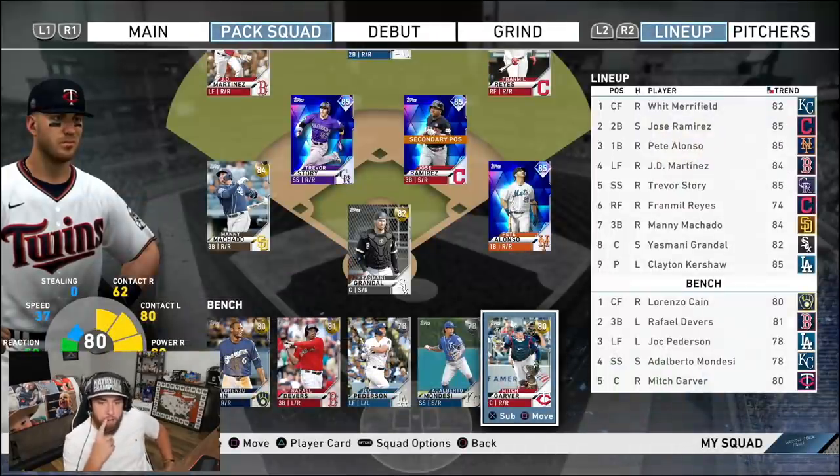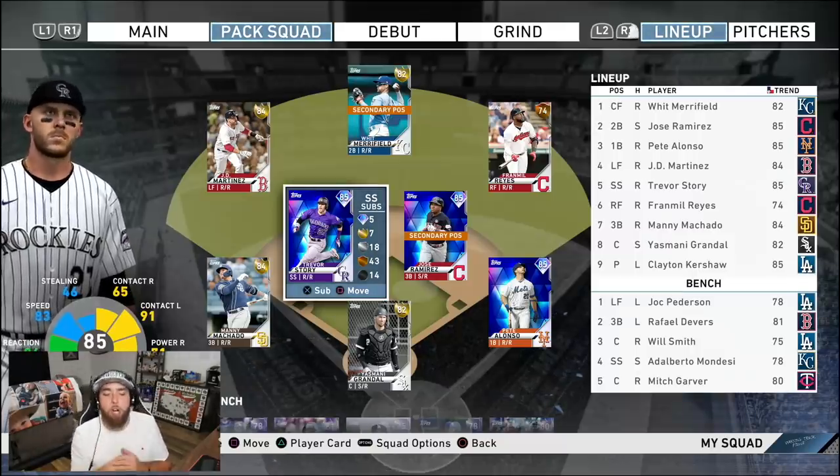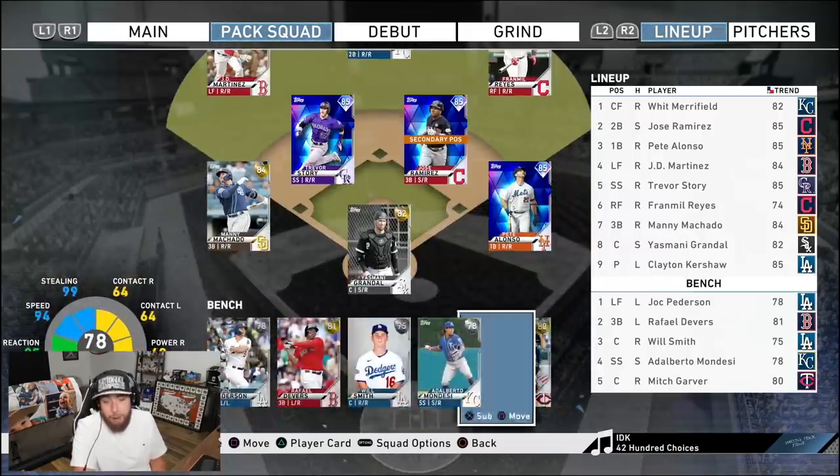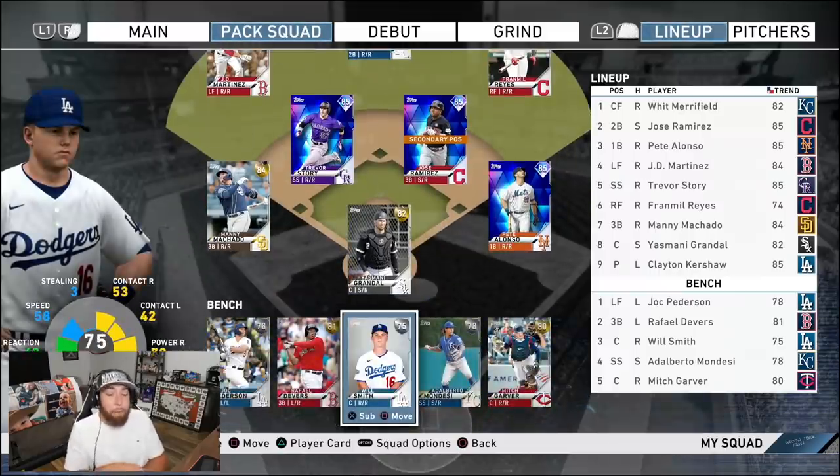Short episode because we got an early rage quit, but that happens from time to time. At least we had a solid pack haul — we only had 11 to open, but the amount of golds we got is actually pretty solid. Grandal and Mitch Garver — maybe the two best gold catchers in the game, and there's only one diamond at the position. Really, really good pulls. If you guys enjoyed, hit that thumbs up. I'll do another pack squad video tomorrow. Almost 5,000 subscribers in a week — that's crazy. Welcome to everyone who's new. Follow me on Twitch — I'll be live every single day except Sunday, Monday through Saturday. Come hang out and I'll catch you guys in the next one.